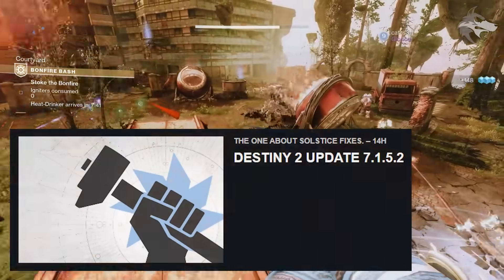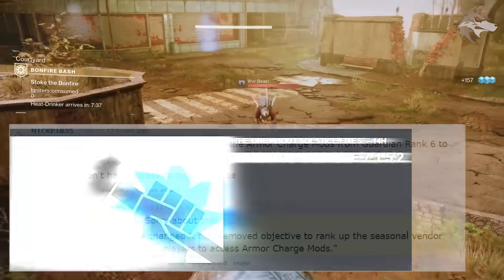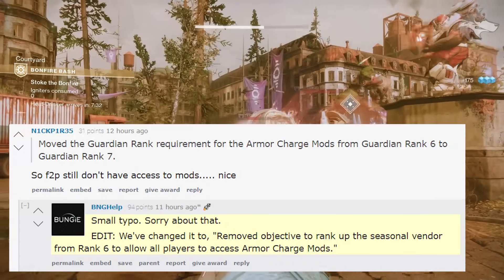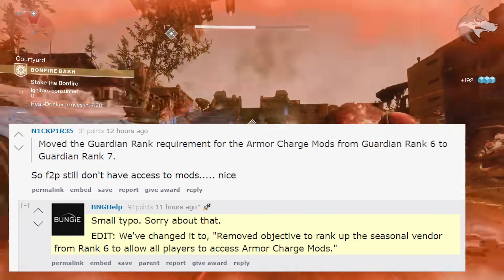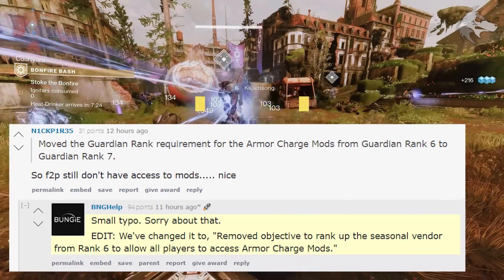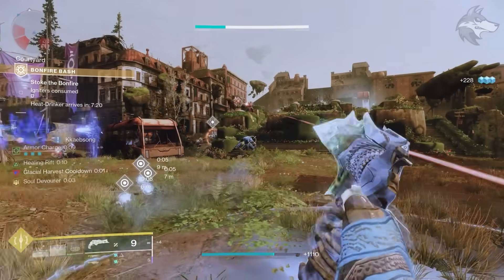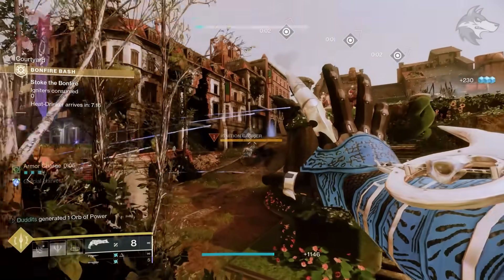Destiny got another patch recently, and one patch change said they moved the Guardian rank requirement for armor charge mods from rank 6 to 7 — but that was actually an error. Bungie clarified it was a small typo, and the actual change was removing the objective to rank up the seasonal vendor from rank 6, allowing all players to access armor charge mods. That means it'll no longer require season-specific completion, making it easier for players without season passes.